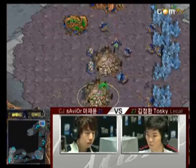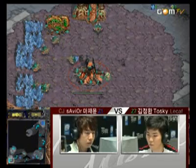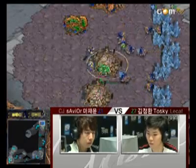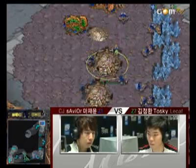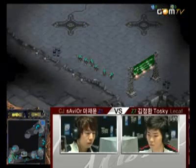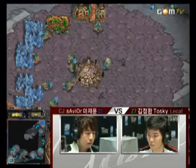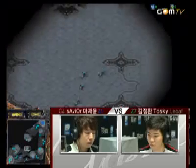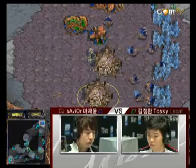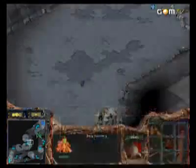A few Zerglings are out. Savior's built much more economically. I honestly don't know what 2Sky is doing with the Zerglings — I have no idea what those Zerglings are doing there. Maybe he wants to wait for his opponent to attack him and then counterattack. Okay, now he's regrouping. I just think he pretty much wasted an ample opportunity to possibly rush in there and pick on some drones. Savior's now making a Sunken Colony.